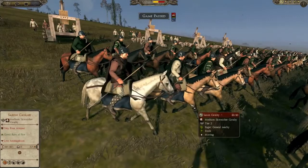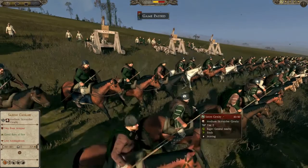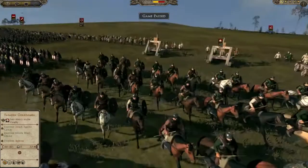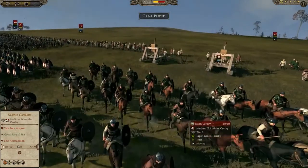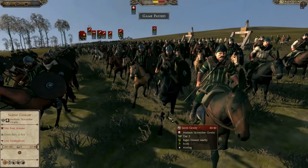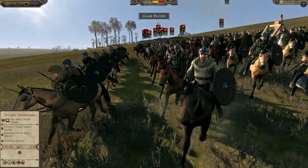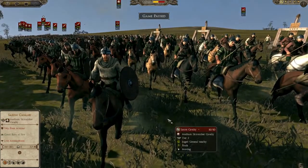And then over here we've got the Saxon Cavalry. They're light cavalrymen using light spears, light shields, fast horses, and not a lot of armor. They're very lightly armored.